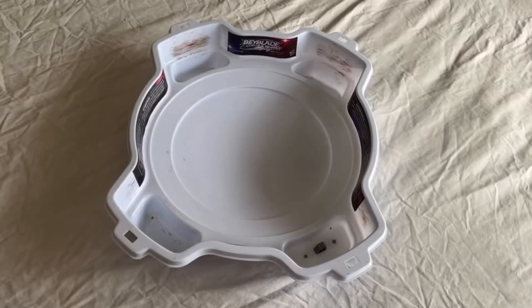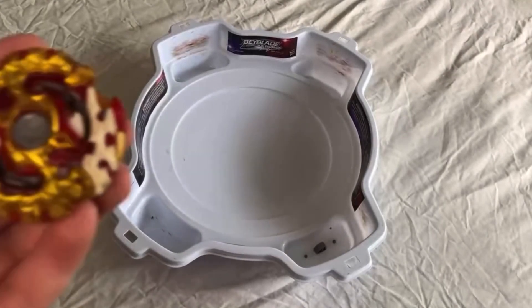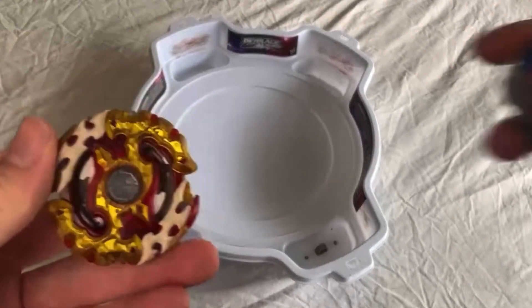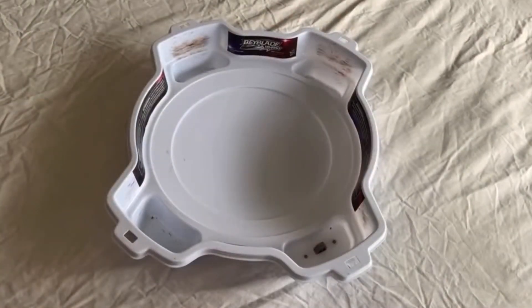We've got to put him up against Rec Room — because of course we do. We have to put him up against Rec Room Surprise, in stamina mode, up against Luna. We're putting him in right spin so he can absorb hits and hopefully he doesn't burst as easily.